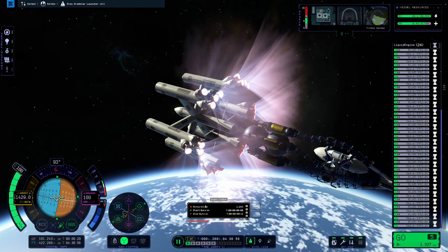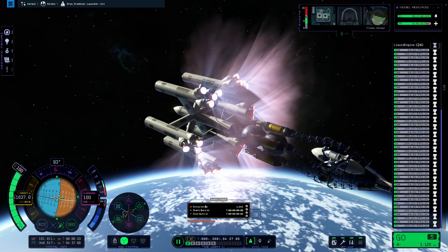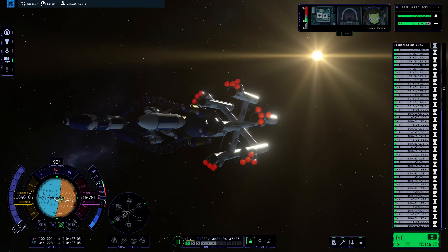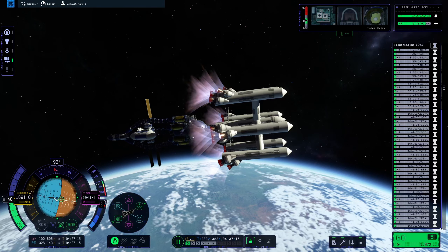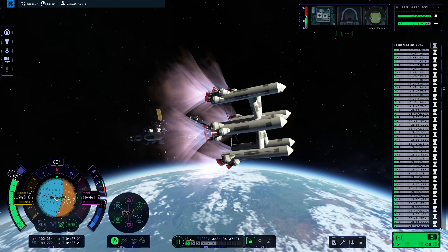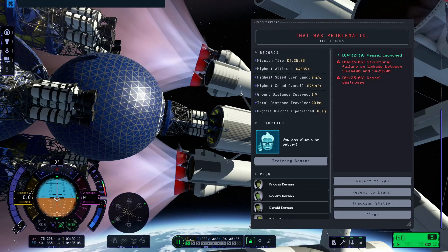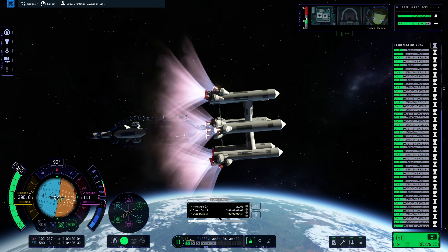It also works without pausing, but pausing keeps everything steady and in view and makes the switching easier. When I was back in control of the main ship, I saw that nothing was in fact broken, contrary to what the game tried to make me believe. What a sneaky little piece of software! Just reactivate SAS and gently increase the throttle and you're back in business — at least for a while, because inevitably the same 'vessel destroyed' message will come up again and again. But in theory you could probably still fly this thing into orbit by limping along from destruction to destruction. It's the undying spaceship: destroyed but not at the same time.